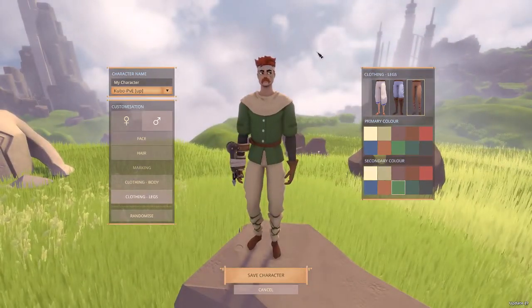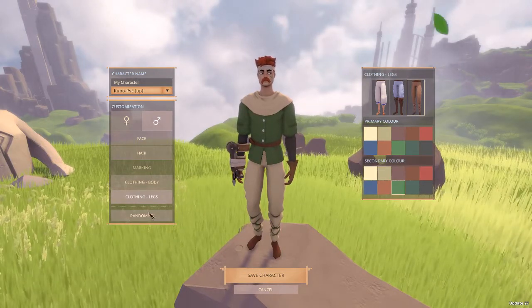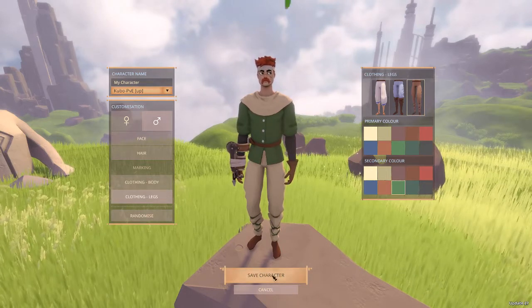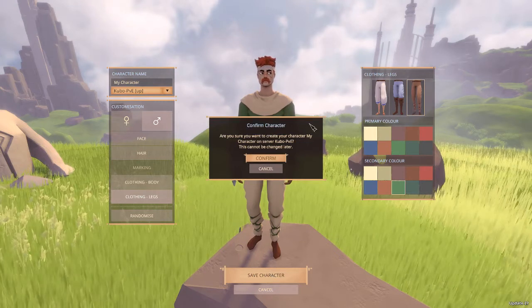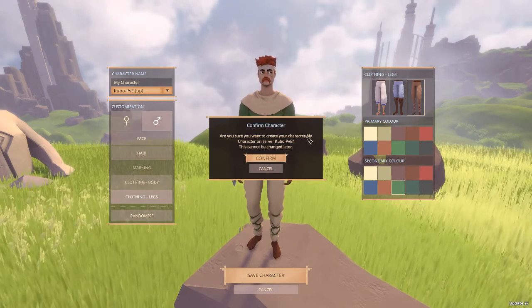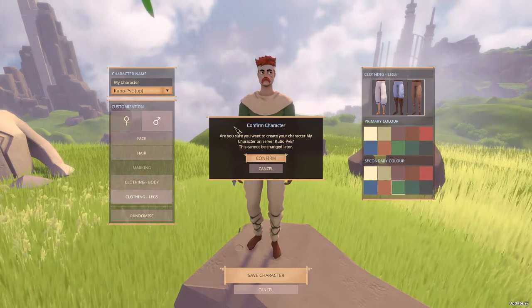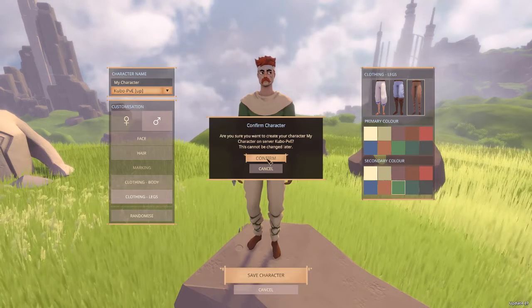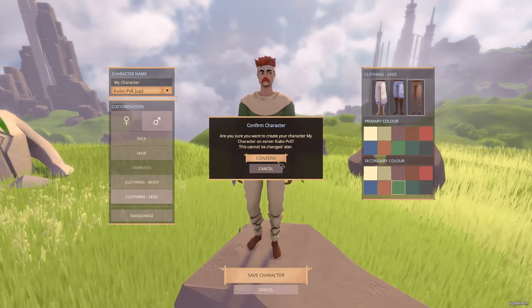That's pretty much it — that's all you need to do to create a character. You also have the randomize option if you don't want to bother with all this. We will save the character. Note that this cannot be changed at all at this point. I believe they will have a server wipe before the actual release since this is in early access, but they just did the recent update, so whatever character you make now will last for a while.